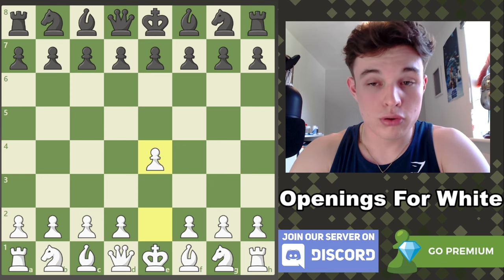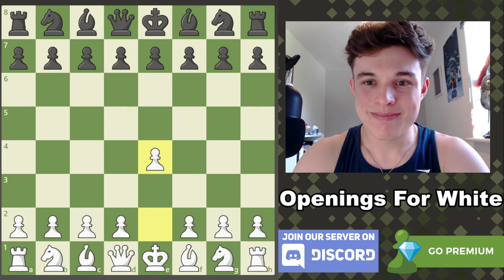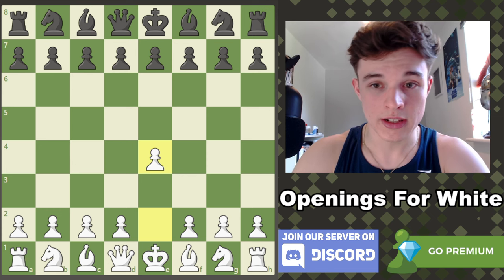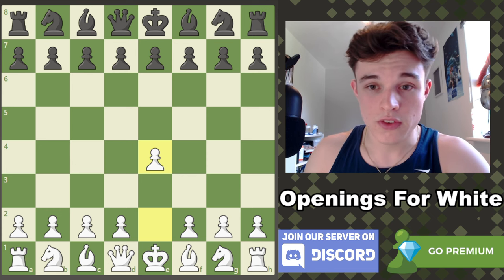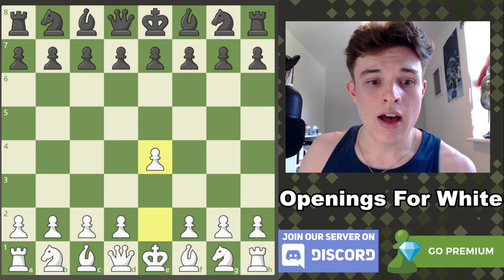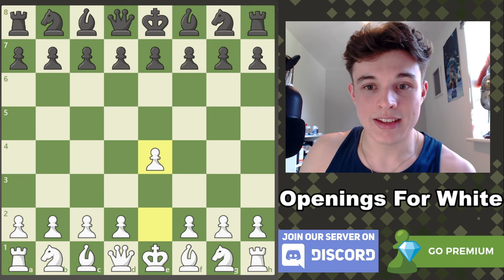Three years ago I played my first proper chess tournament at the age of 16 and placed third in the under 1500 elo category. Since then I've made a lot of progress with my chess journey, and in today's video I want to take you through some of the openings that have helped me go from 1500-ish elo to 2000, where I hover around now. Today we'll be focused on the white pieces, and I'm going to be recommending 1.e4.